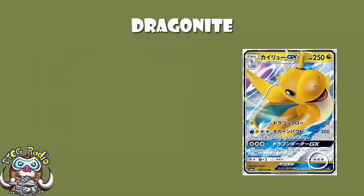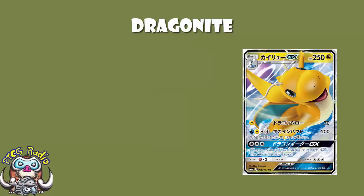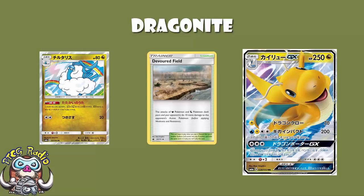Retreat cost of three is very high, but you have Heavy Ball, so it could be worse. And being a Dragon Pokémon, you are hitting literally nothing for weakness, which sucks. But being a Dragon Pokémon, you do have Devoured Field and a couple of cards getting their own videos very shortly. Altaria means you do an extra 20 damage, and Zinnia can be used to accelerate energy.